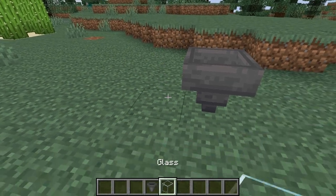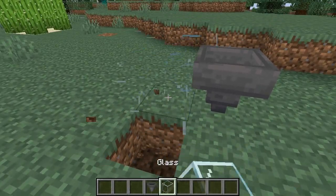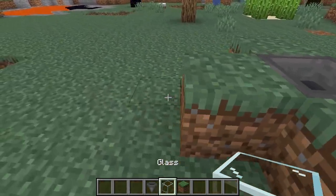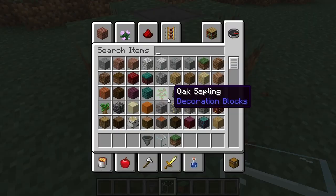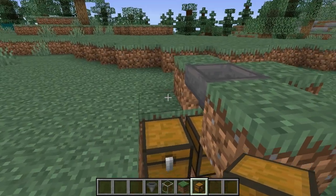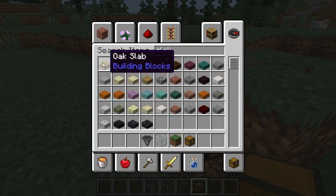So we're gonna have our platform, kind of like this here. And underneath here you're gonna have of course your chest. If you're going to make it like this, then you're probably going to want to have a slab on this side.